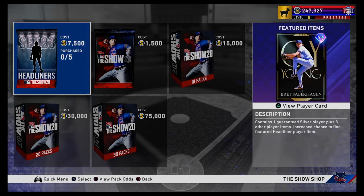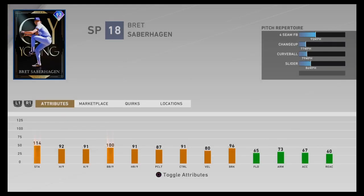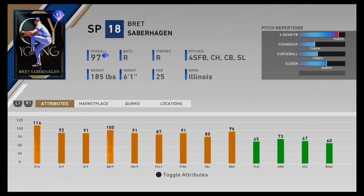The 97 overall Cy Young Brett Saberhagen. There's his stats right there. He's got a 4-seamer, a change-up, a curveball, and a slider. Looks like he'd be a pretty good card. I don't really know if I'd want to get him or not. He doesn't throw that hard so I'm not sure. Anyways, that's his card.